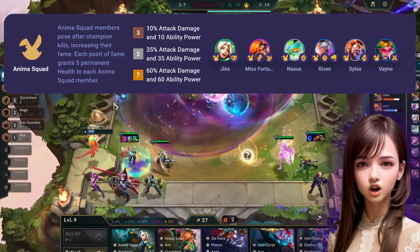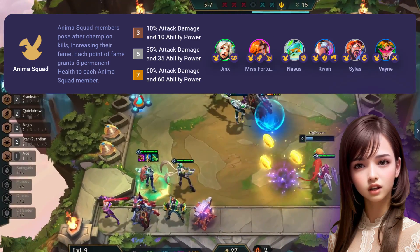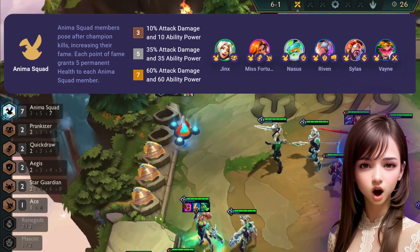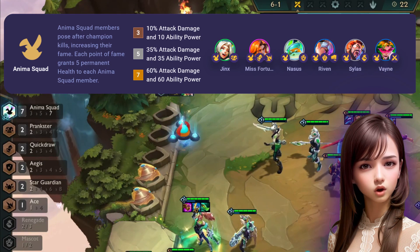Let's get into the gameplay. We are using Anima Squad as our composition. Members of the Anima Squad pose after champion kills to increase their fame. Each point of fame grants each Anima Squad member 5 permanent health. Depending on how many members you have on board, their attack damage and ability power are increased.